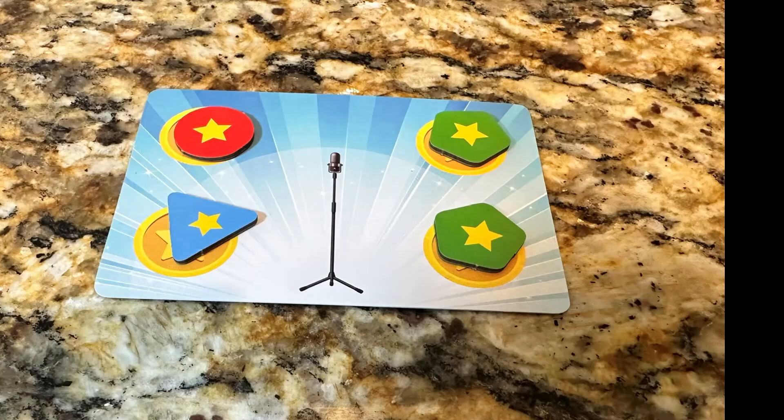The performers place the talent tokens they earned on the star card. The next player rolls the dice, picks a talent challenge card, and chooses someone to challenge. Once a player has done four performances and their star card is full, they cannot do any more challenges and must skip their turn.